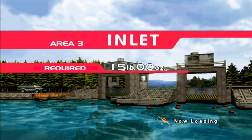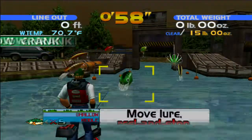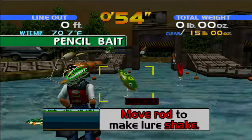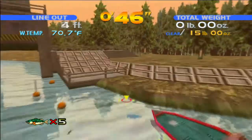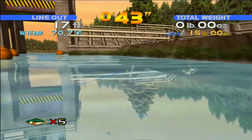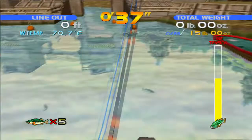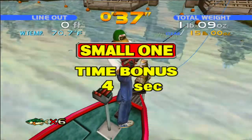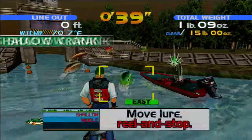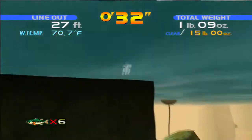Now we're going to go to the inlet. This time we need to get 15 pounds of bass. There's no shortage of fish here, but it can be hard finding the ones you want to catch. At this point I thought I'd do something really stupid and take the pencil bait over to the right hand side, in the hope of catching something feeding near the surface. As you can see there's a lot of shadows of bass down there, but what we ended up with really wasn't worth the time it took. The 2 second hit bonus there isn't a good sign.